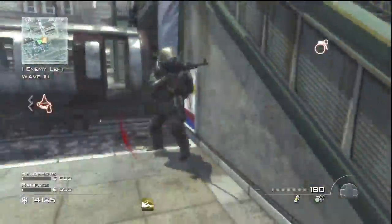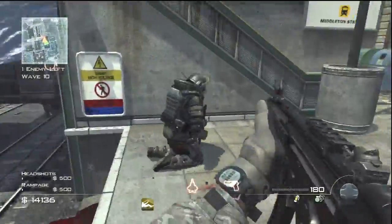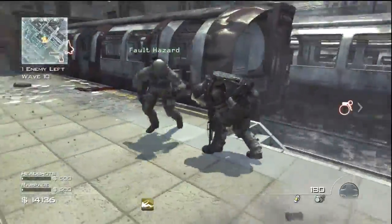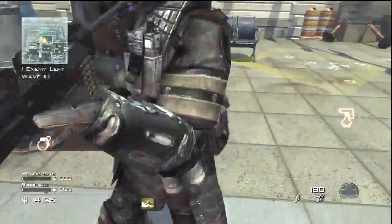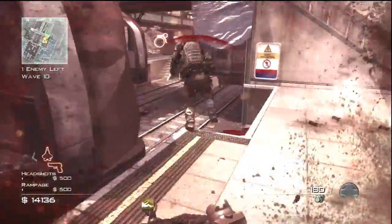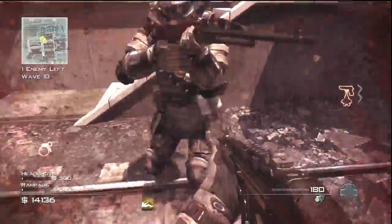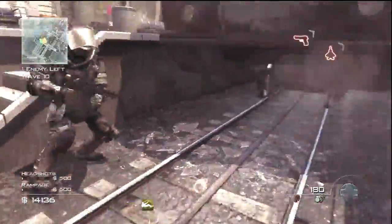We didn't put enough damage into him before I started knifing him, so you'll see I just have a full-out battle with this dude. Basically, if you're around wave 10, which is when he'll come if you're playing on easy, put maybe three or four mags of the MP5s into him — that shouldn't kill him — and then start flashing and knifing him. Because we only put one mag into him, it took way too long. So that's how to get that achievement.